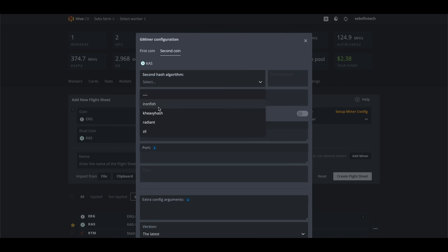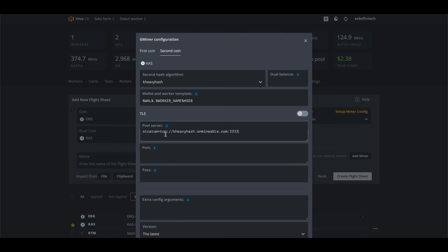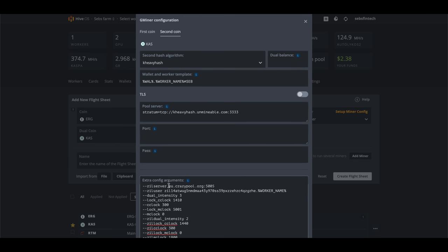Click on the second coin and select kHeavyHash as the algorithm. Again, use the wallet and worker template and add hashtag Seb at the end. Copy the pool server and port for Caspa mining from Unmineable's website. In the extra config arguments, add your Zill pool server address and port — you'll find that on the website of the Zill pool you're going for. Then add your Zill wallet address. Adding a little string at the end lets HiveOS automatically fetch your worker name to be displayed on the Zill pool as well. Then add your overclock settings, and you can have Gminer change the overclock settings during the Zill mining rounds if you want. Then save and apply your flight sheet and you're done.